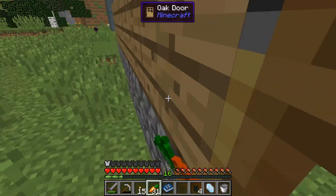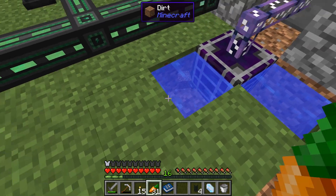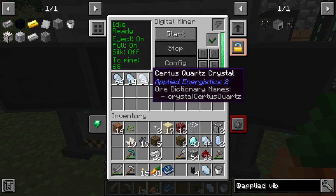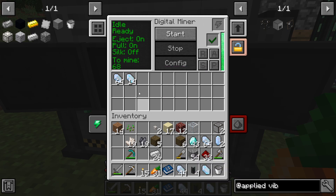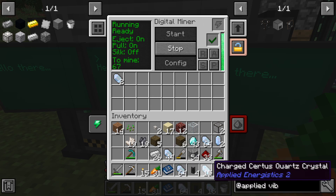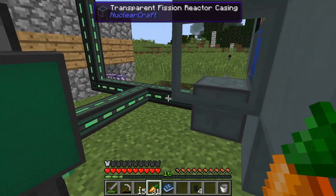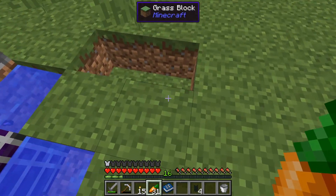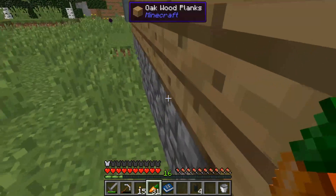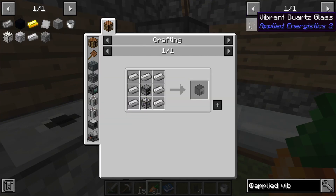Okay, let's check on the digital miner - hey, why is there dirt in there? Whatever, it's still mining, I'm gonna stop it. Oh, it does mine charged certus - okay, continue, continue. I thought it would only mine normal certus quartz but no, it does mine charged, that's good. And we can mine - there was like three thousand coal to mine so I don't think we'll be running short on that for a while.